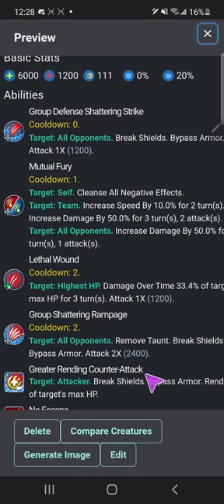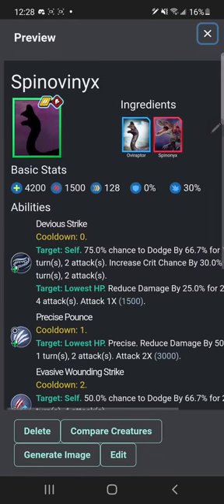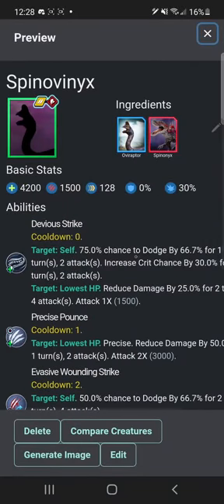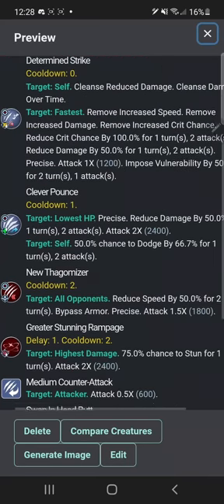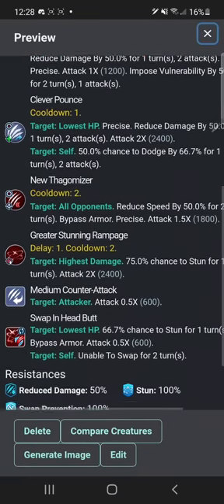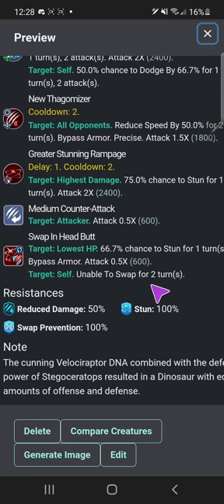Spinopatodon — here are all its abilities if you want to take a look. And finally, help — that's the only description I have. Help. Because the drawing for it — boom, there it is. Oh my gosh, scary. Spinonovanix is also in beta with no description yet — I'm still working on it to become a better creature. I'll cover that when I eventually cover Oviraptor and friends. Stegoceraptor is another beta creature but I apparently gave it a description. It's combined with Stegoceratops and Charlie. 'The cunning Velociraptor DNA combined with the defensive power of Stegoceratops resulted in a dinosaur with equal amounts of offense and...' — why do I do that for every single hybrid? I need to change that description.